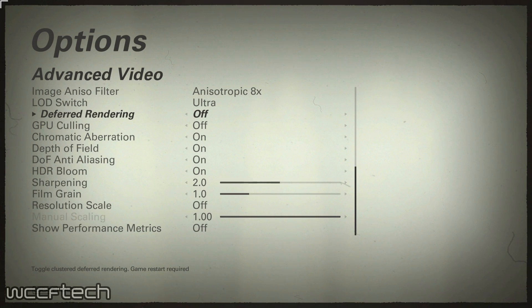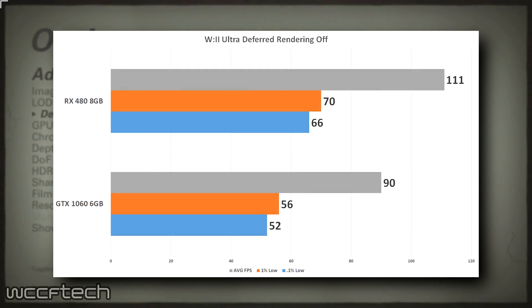Taking a first look at the baseline performance with deferred rendering off — this is the Ultra preset at 1920x1080. This is where we'll be basing all of our baseline performance changes from. Refer to this chart in the article or here in the video to see the delta between the settings on each card in the four charts included in this video. Something important to note here is that the preset has GPU culling enabled by default on Radeon cards and disabled by default on Nvidia cards. What we're exploring here, more importantly than direct comparison of the cards, is the change in performance based on these two settings.